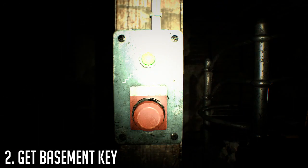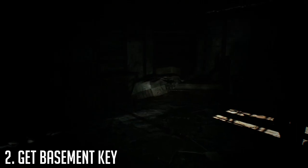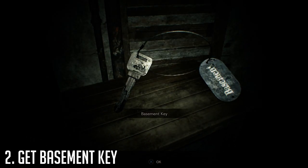Step two is to grab the basement key from the attic. Press the button on the second floor to lower the stairs, and the keys are located right next to the bed on a table.